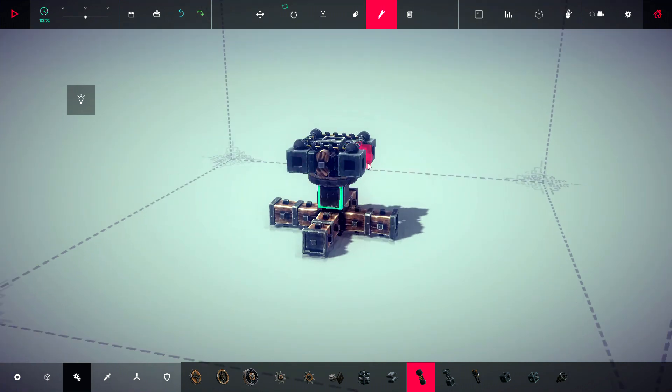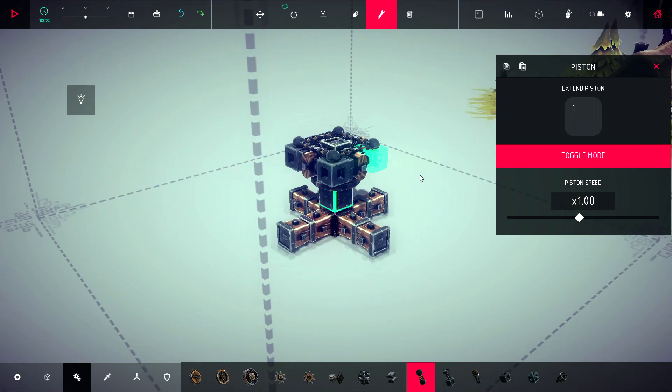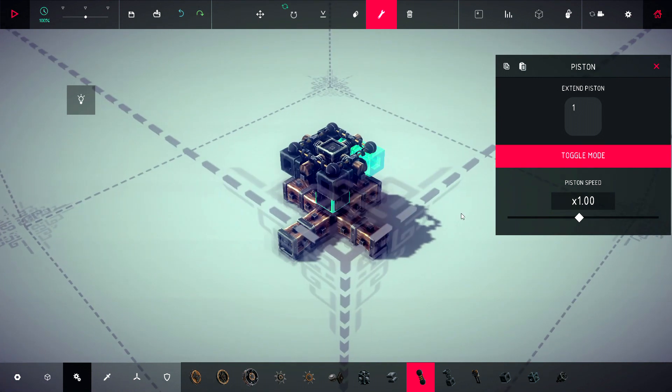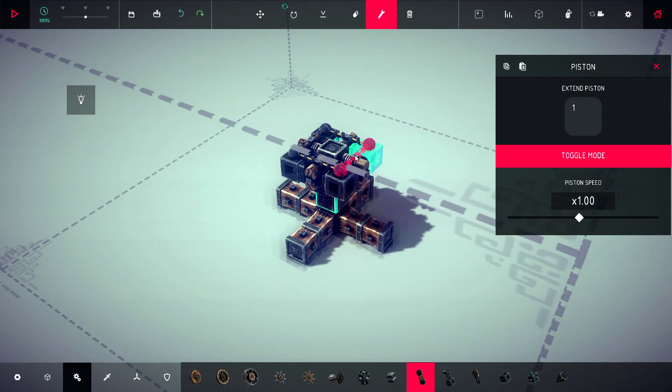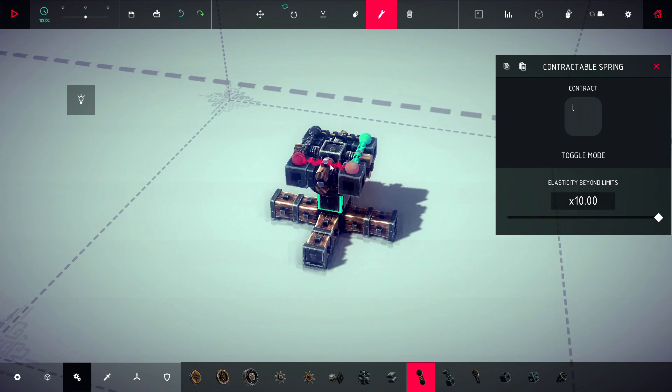Now we just have to set up some basic parameters. I like 1 for my pistons and set it to toggle mode - that's very important. Go around to the other three, copy it to the clipboard, and paste it to each one. Then select one of your springs and the only thing we're going to change is the elasticity beyond limit - slide it all the way up. Copy it to the clipboard and paste it to the remaining springs.